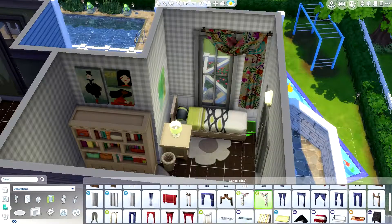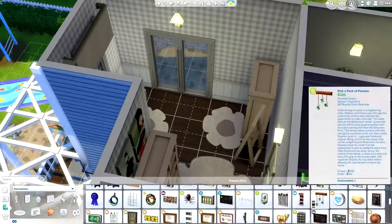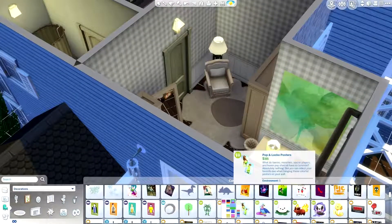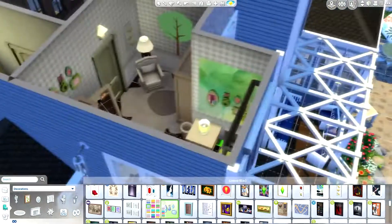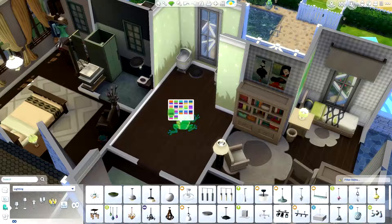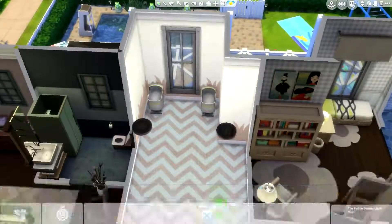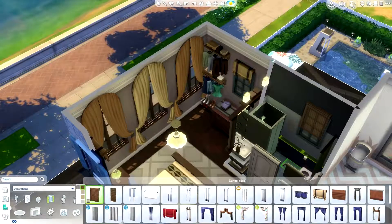At multiple points in this build I realized I forgot curtains and had to go back and add more. This room also has some green accent colors which I really like — it's in the big poster, in the tree, and in those little portrait frame pieces. Here I'm starting on the nursery. I don't tend to do nurseries in speed builds mostly because Sims don't spend that long in baby form — when they are babies they're basically just an object.